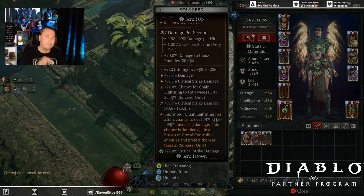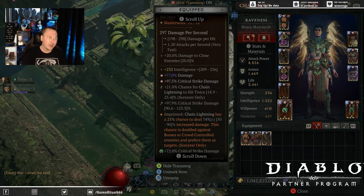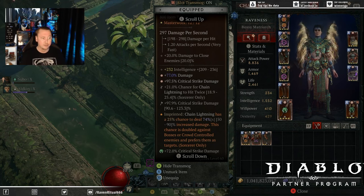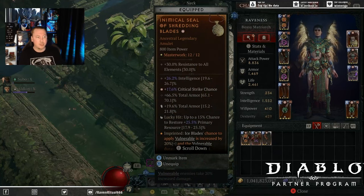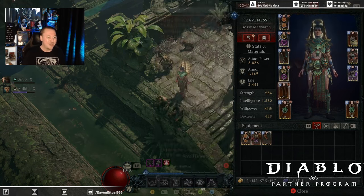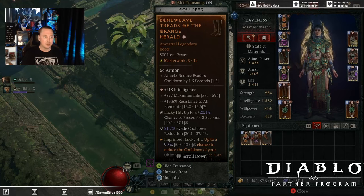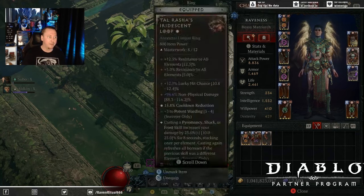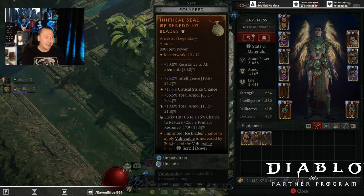Lightning Rod is amazing — it does a massive amount of damage. I've tested it with Splintering and I still feel Lightning Rod is the better setup, but I will play with Splintering more in the future. For your amulet, I've got Intelligence, Crit Chance, and Total Armor. You need to have Total Armor — you need it once as an affix and twice as the temper in order to reach armor cap. The easiest way to get your armor cap is Total Armor as an affix on your amulet, then temper it and chuck in Skull Gems in your rings and amulet to get that armor capped.